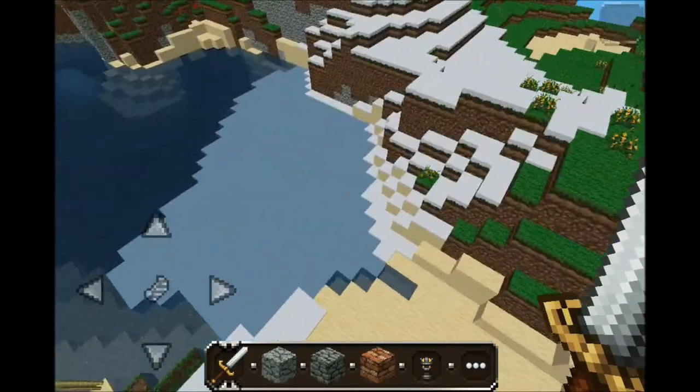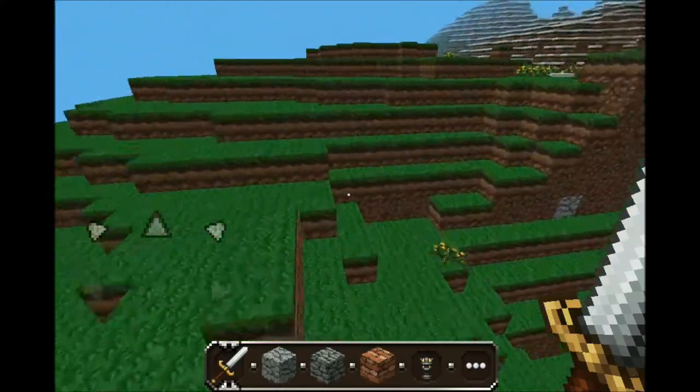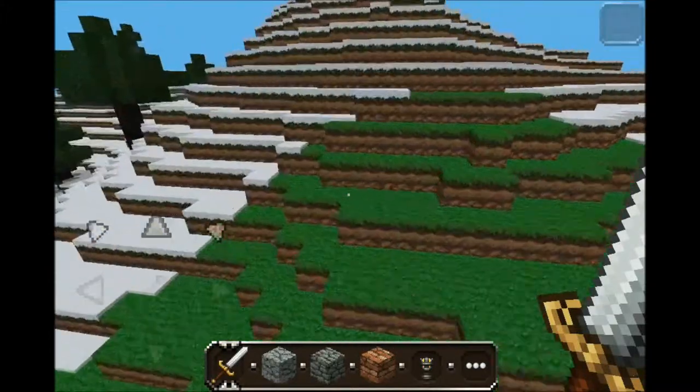Just to show you some textures — here's some grass. Just make our way back over here. Got some grass, got some snow over there. It's a pretty good texture pack.